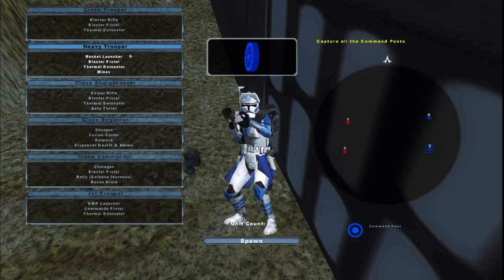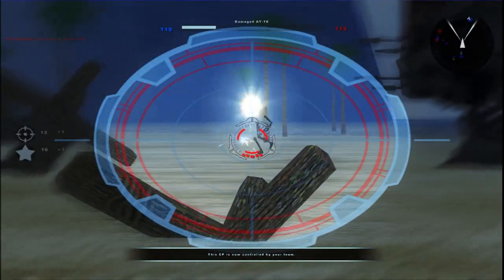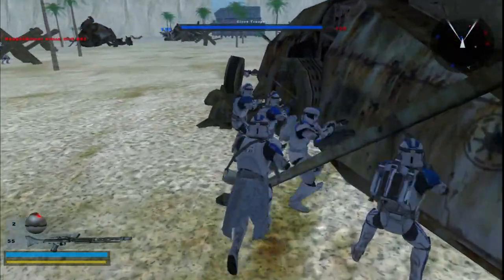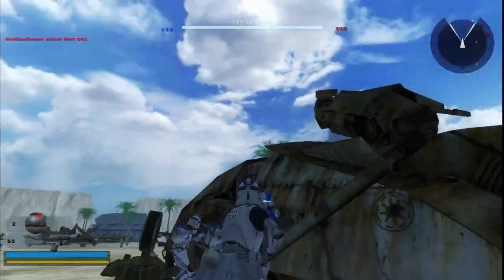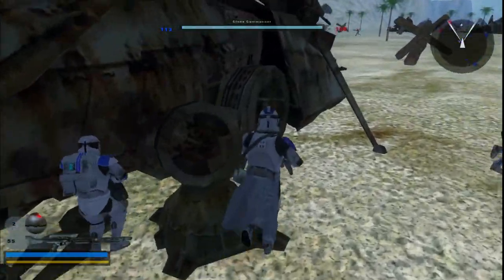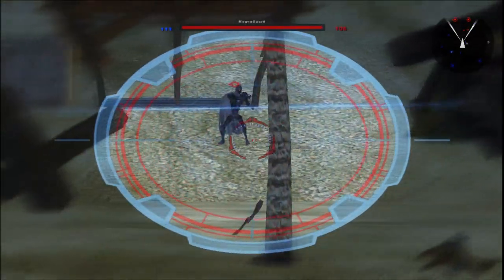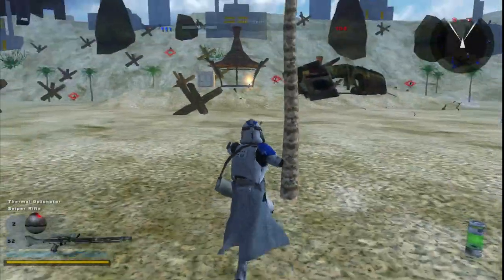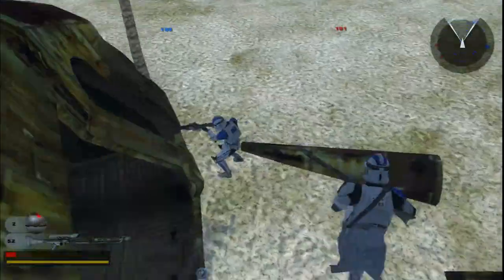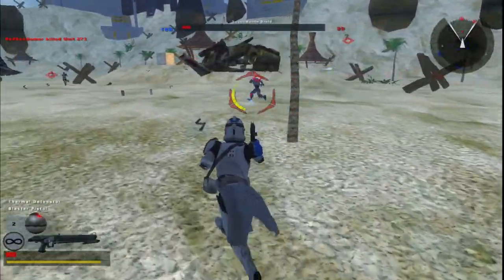Let's be a sniper and take some people out. I should have put this on 16v16. The AI is getting stuck here - what Fives needs to do is add a barrier so the AI can't get stuck on the AT-AT like that. The reason they're running into it is because they think it's not an actual wall, they think it's part of the map, so they try to go through it but they can't.